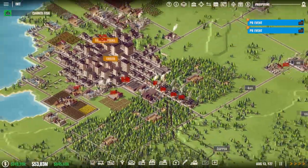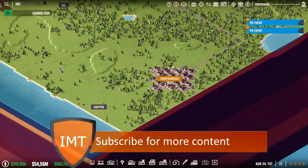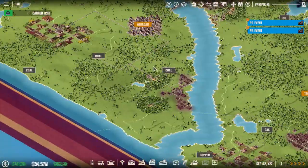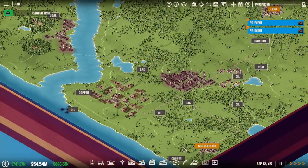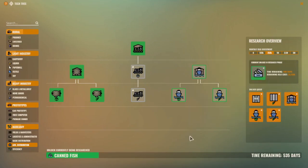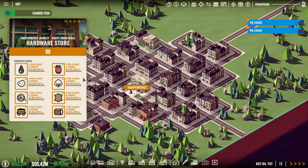Then obviously we can also get the boat depot, so if by chance we need something in Independence we can use the boat for it — or we can use this river to get to Independence. That's a very useful tactic, so let me go and research that, because I'm not sure what I will be selling in Independence.